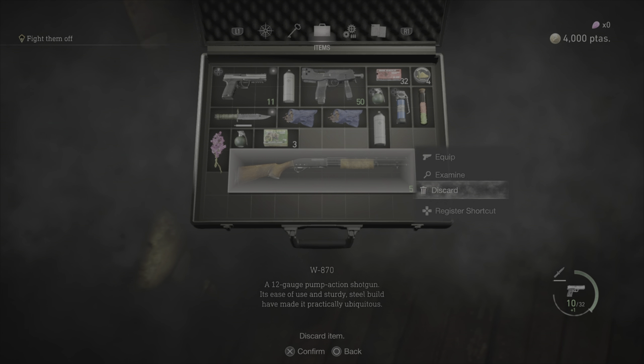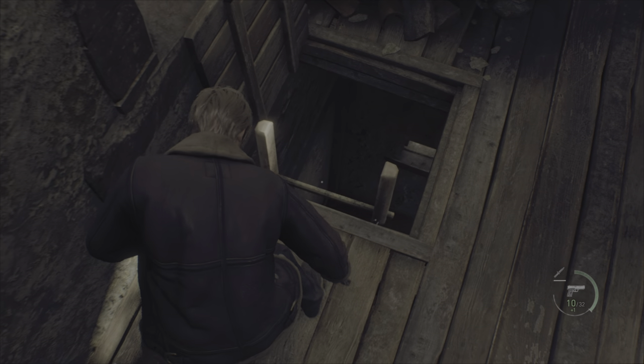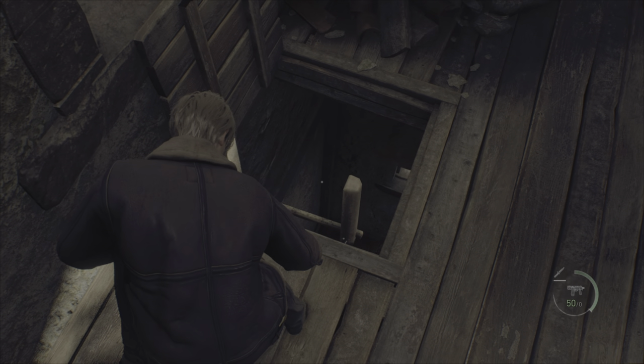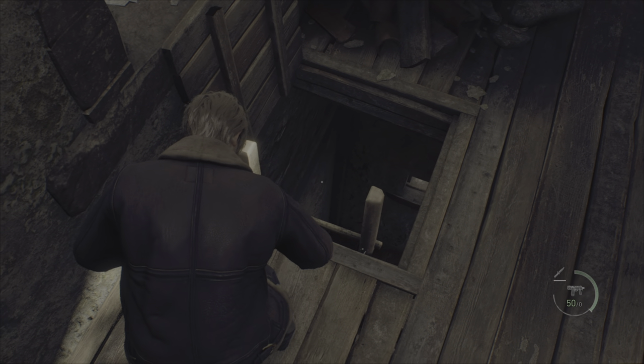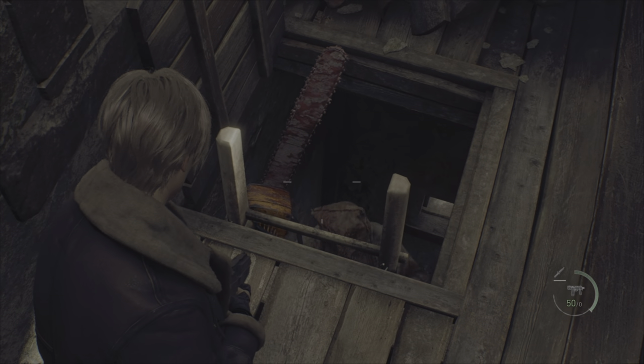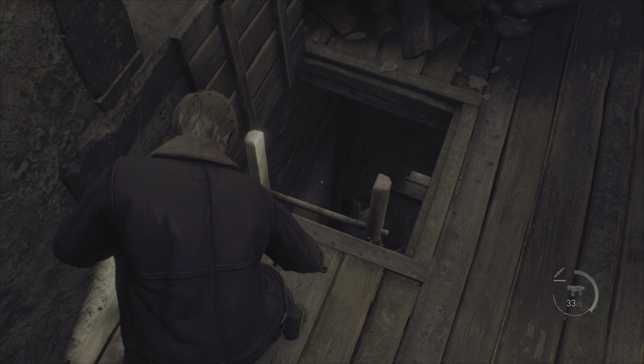What you want to do is climb up the ladder — make sure your shortcuts are done right. You also want to have a grenade or two, that helps as well. Stand right here; you don't want to go over to the right. If it's Dr. Salvador, the chainsaw maniac, shoot him with the TMP or shotgun. You can use the handgun but it's easier to get him down with those — he'll fall and take fall damage.